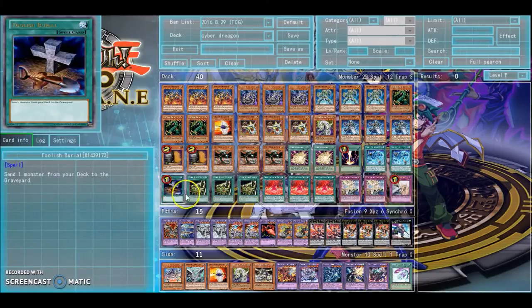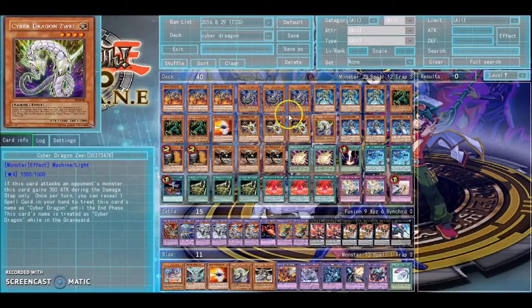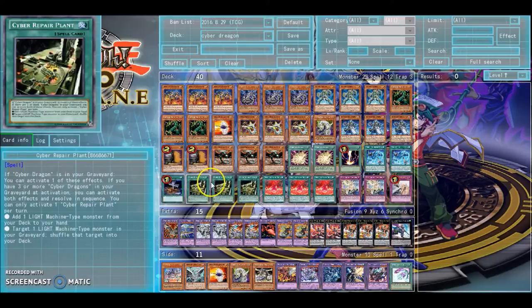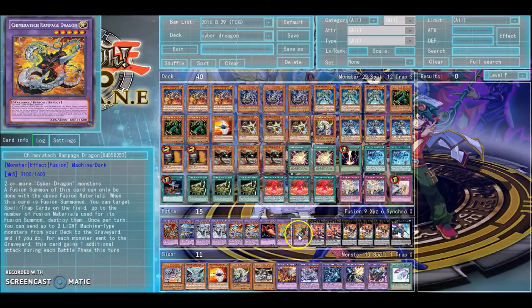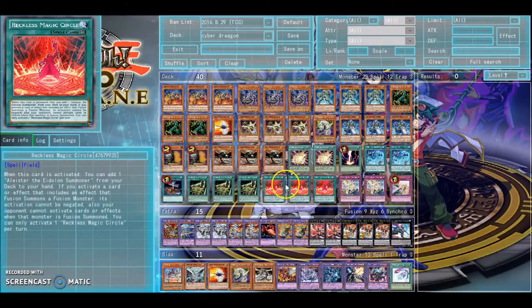Foolish — he's more for Core, because Core can banish himself, especially when searching a Cyber Dragon from the deck. The rest is only if you want a Cyber Dragon target in the Graveyard. Repair Plant — searches, pretty standard. Eidolon — the Magical Meltdown. It searches your Alistair, and it's actually pretty nice with Rampage because they can't chain to the effect, nor can they negate the activation of the Spell Card that summons it. So it's pretty nice.